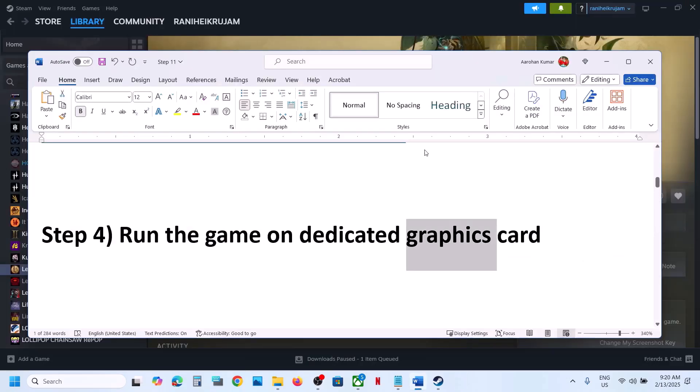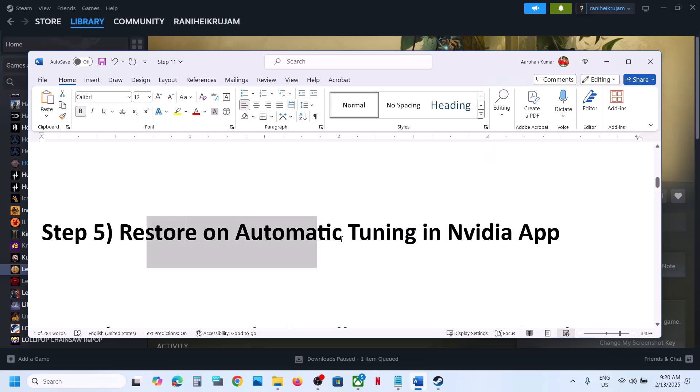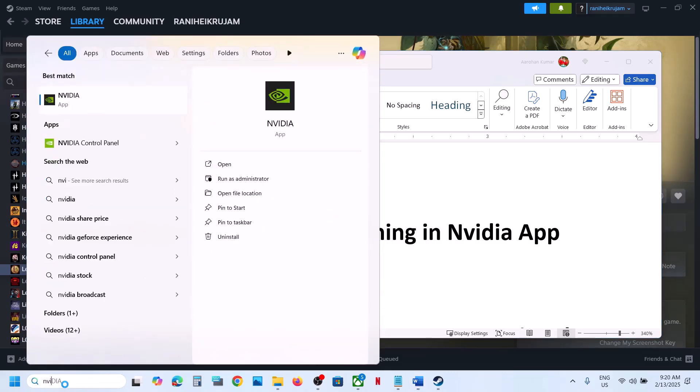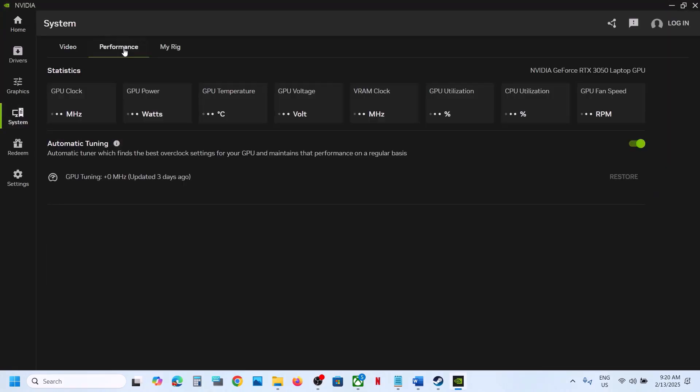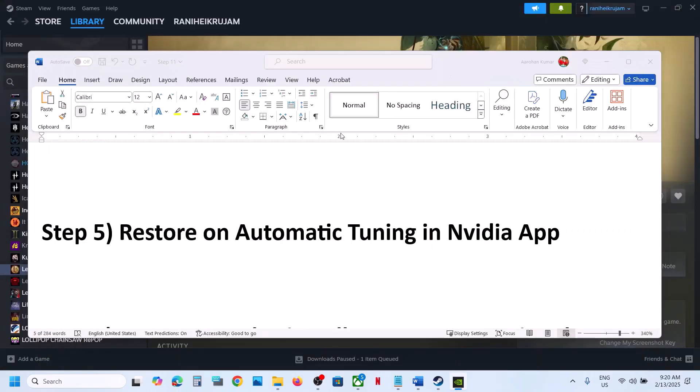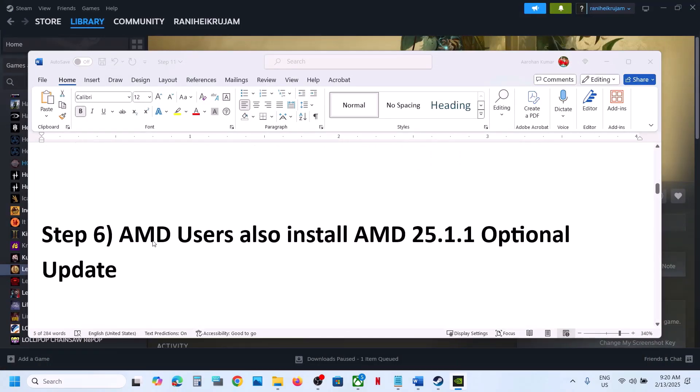The next step is to restore Automatic Tuning in the NVIDIA app. If you are using the NVIDIA app, open it, go to System, then go to Performance. Over here you can see Automatic Tuning — if the Restore option is highlighted, click Restore, then launch the game and check.